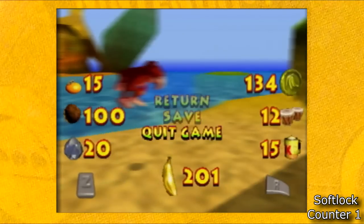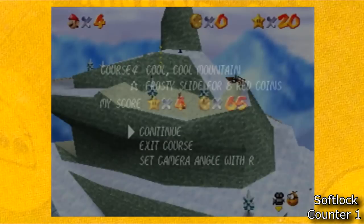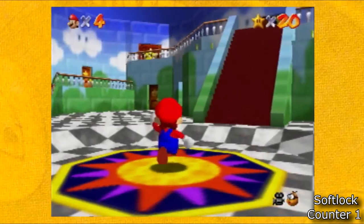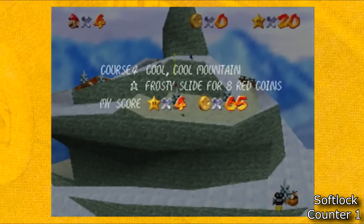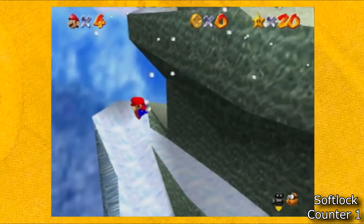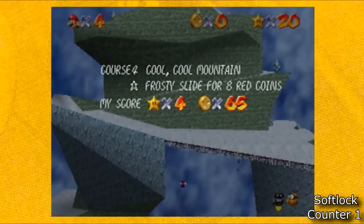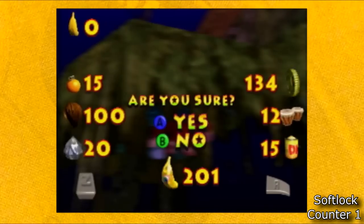Like Donkey Kong 64, Banjo Kazooie, and Glover. When you are inside a course in SM64, it'll give you the option to exit the course. This is only if your character is stationary though. The reason for this is because in Super Mario 64 there is a life system, and they didn't want people to be able to cheat the system and just exit course right before they die every time. But most other 3D platformers of this era will either let you quit game or exit course at any time throughout a level.